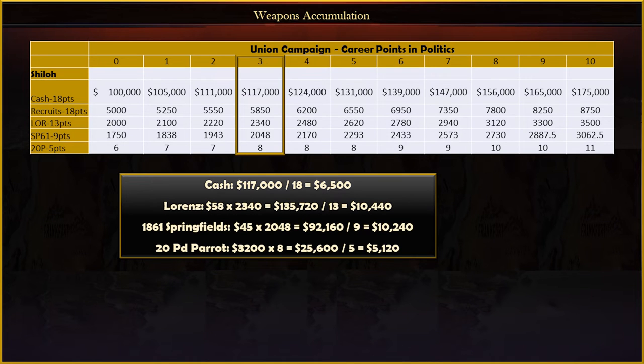One last thing about determining the overall value of items listed in the Government Supply menu is that you can use some simple math to determine the value of all items by equalizing them for the value of a single reputation point — that is, for everything except recruits. For example, let's say I have three in politics and zero in economy after Shiloh. Determining the value of cash is easy: you just take the dollar amount and divide it by the reputation points that it costs you. In this case, $117,000 divided by 18 reputation points gives $6,500 per reputation point.